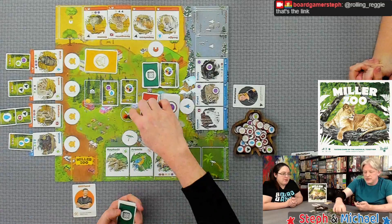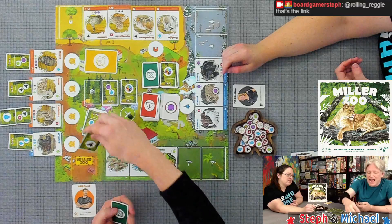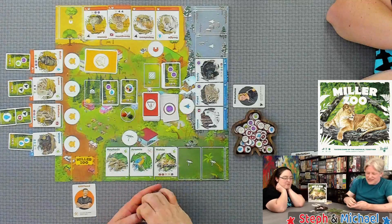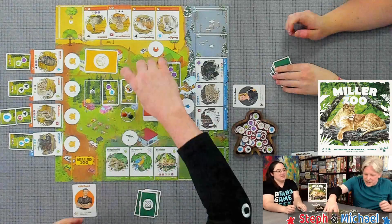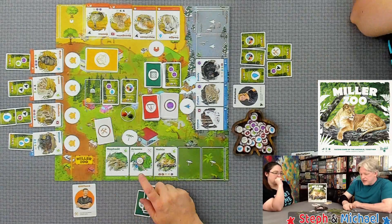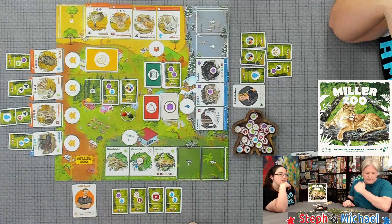We draw hoping for a double ball — nope, just one. We're going to lose. We've got one, two, three, four needs tokens on the board and maybe a couple of turns left. There are five animals remaining total. Of course the drawn cards have habitat symbols and balls — of course.